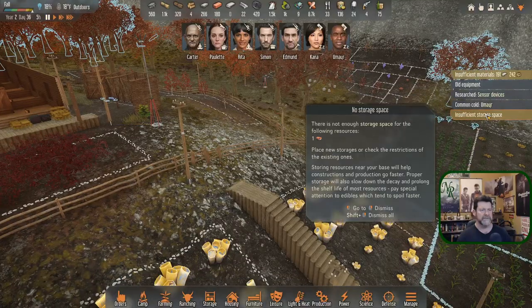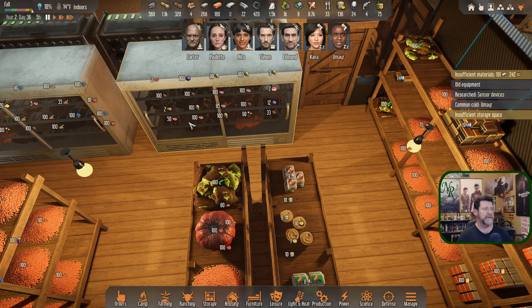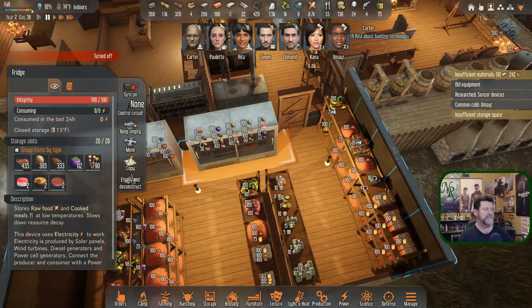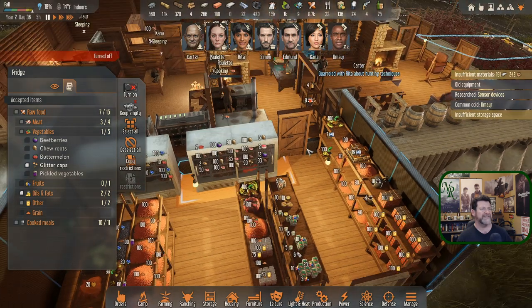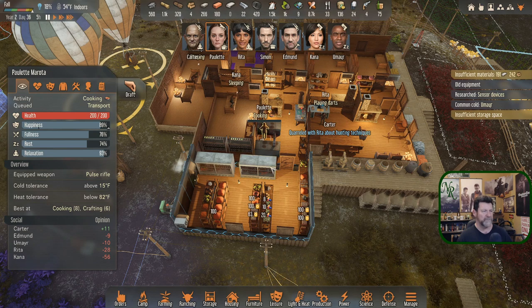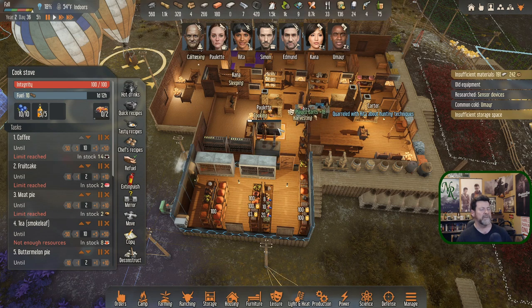Is there insufficient storage space for food? I asked all meals to go in here but they've loaded chew roots in here instead. I need to get rid of this freezer — true roots, beef berries, buttermelons should be enough. Paulette just started cooking. She's probably the best one to move the undesired items so she won't cook more that won't fit.